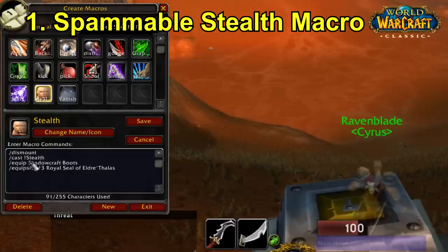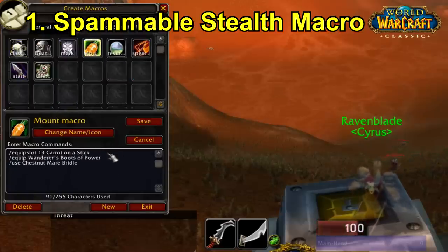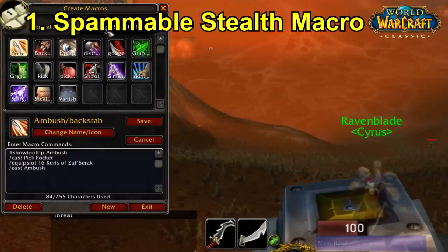You may notice there are also some slash equip elements in this macro — that's not an essential part. The macro is literally slash dismount, slash cast exclamation mark stealth. The equip elements are there because I have a mount macro that automatically equips carrot on a stick and boots with mithril spurs whenever I mount, but that's just a bonus and not one of the five I'm counting.